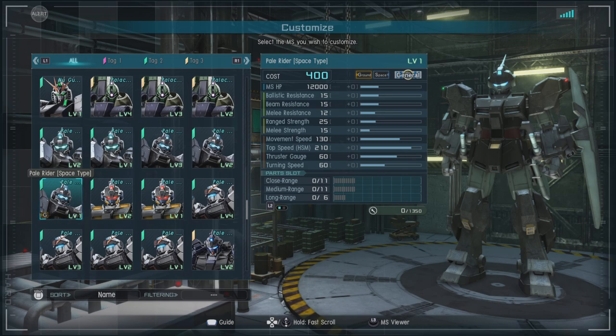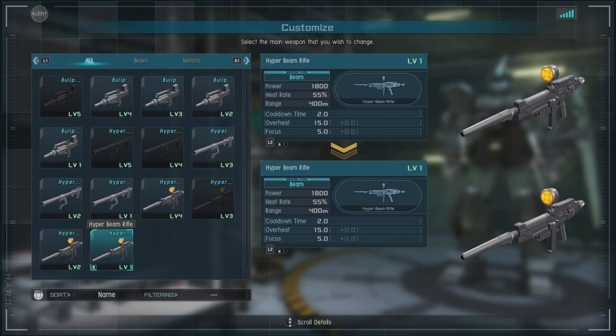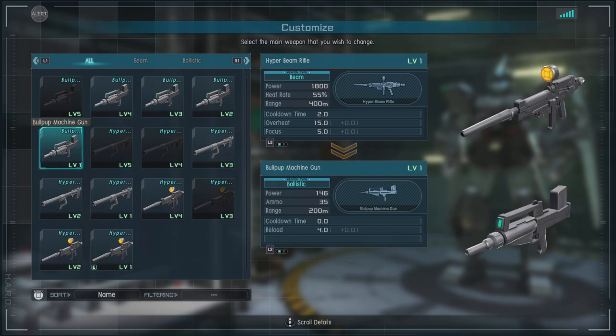For parts we have both close and medium of 11 and long range of 6. In game it has the choice between the hyper beam rifle, a heat based energy weapon, the hyper bazooka, or if you're a madman, the bullpup machine gun.